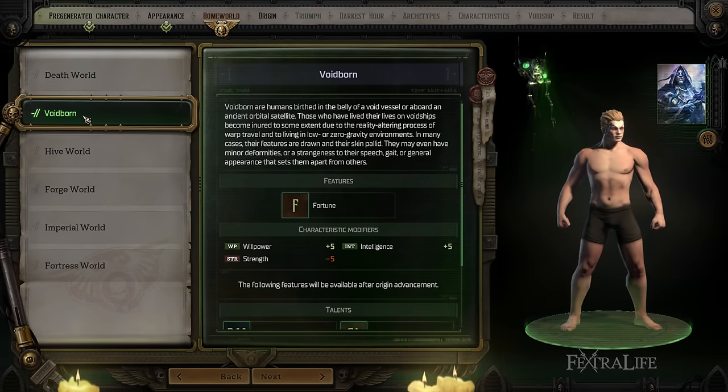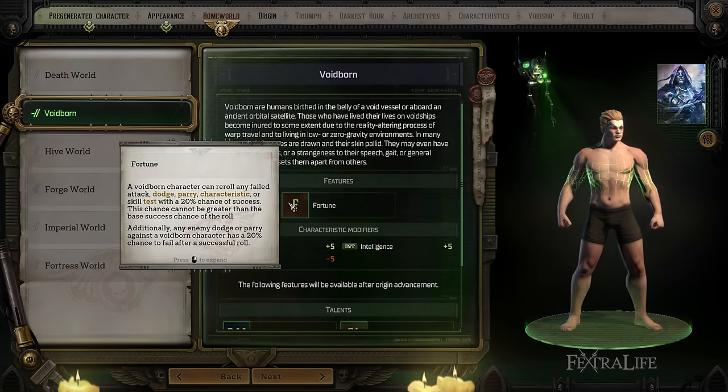If you take a look at Voidborn, they gain Willpower and Intelligence but lose a little bit of Strength. They don't gain too many stats or lose too many here, so this is probably all-around good except for a Warrior because of the loss of Strength. Any of the other three archetypes would probably be great for this. And Fortune is really strong — being able to re-roll or make enemies re-roll constantly can really impact combat. So this is a great all-around homeworld for basically any class but a Warrior, though you could still run it on a Warrior with minus five Strength and it wouldn't be the end of the world.